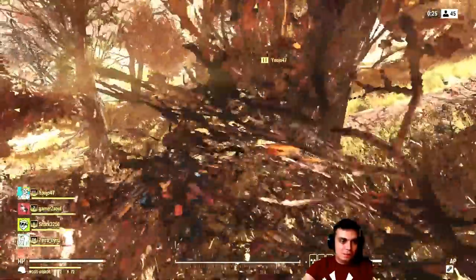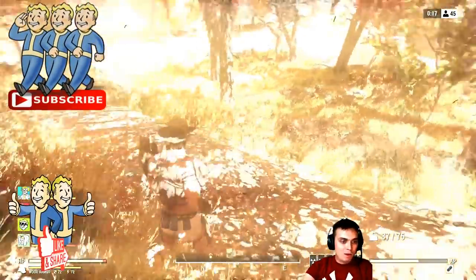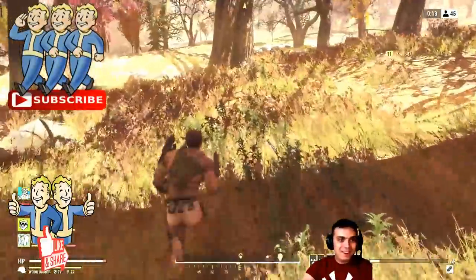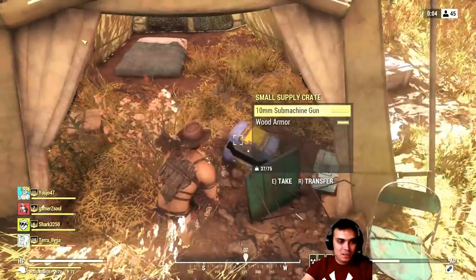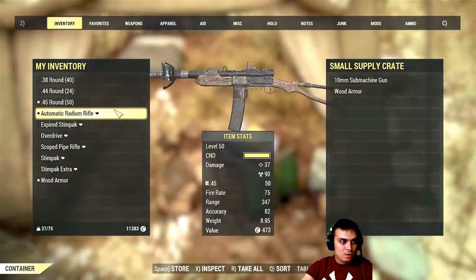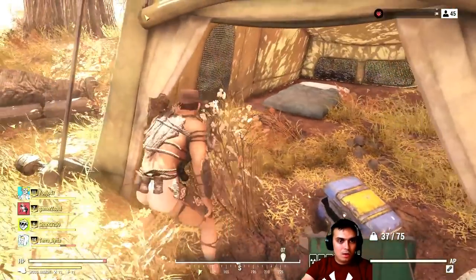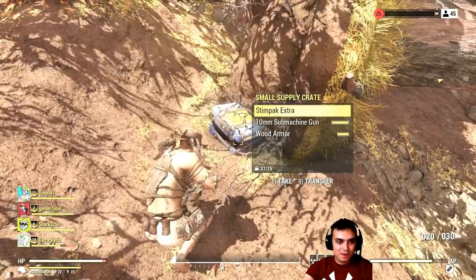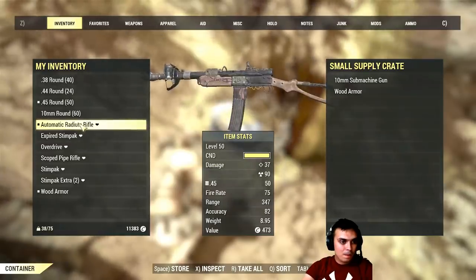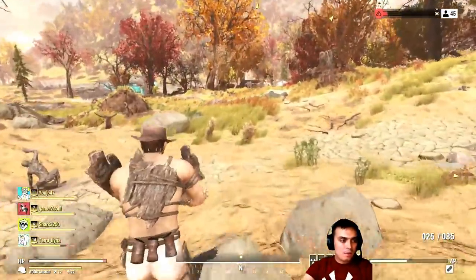I was advised to remove my Under Armour because it gives away position, so I'm just going to do that right now. Although I don't like running butt naked — they force us to run butt naked. It's so bad that you can't even use the 10mm machine gun. 36 damage. I don't have any ammo for it. Found some more ammo though. That radium didn't work out for me very well.